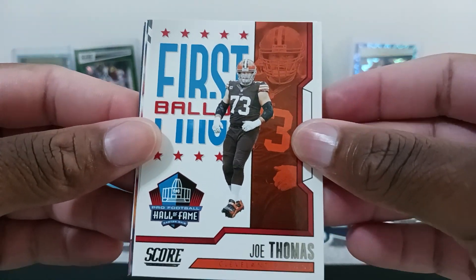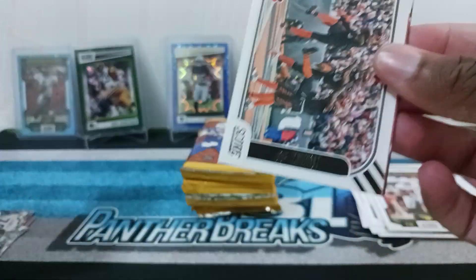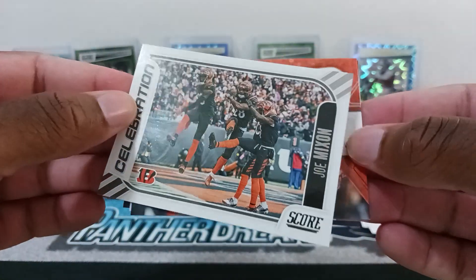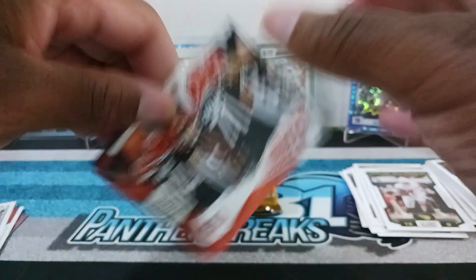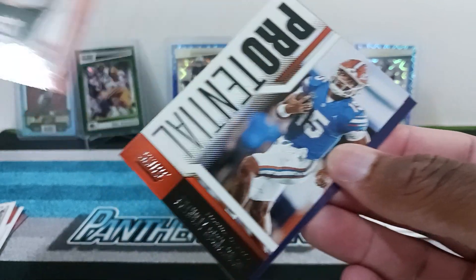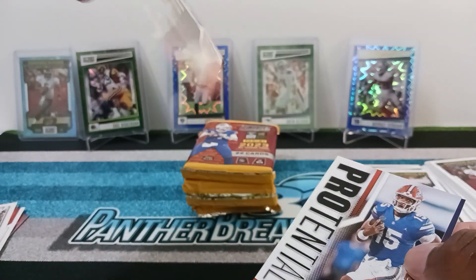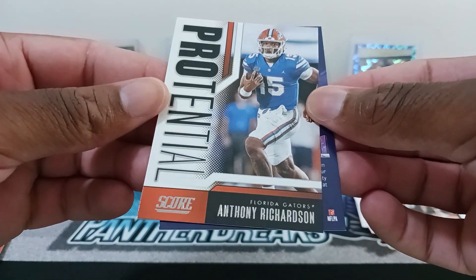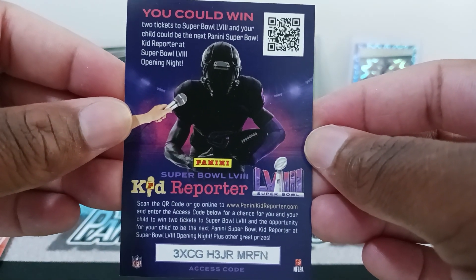We got Joe Thomas on the First Ball Hall of Fame insert. Then we got Celebrations of Joe Mixon — looks the same as last year, not much difference. Then Huddle Up for the Cincinnati Bengals. We got a Potential insert of Anthony Richardson. And then we have our Kid Reporter, if anybody wants to grab that.